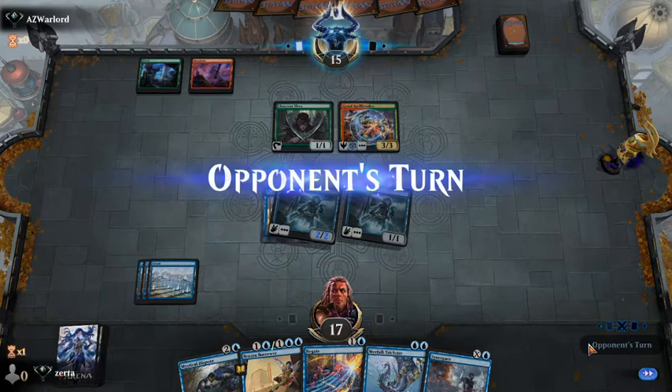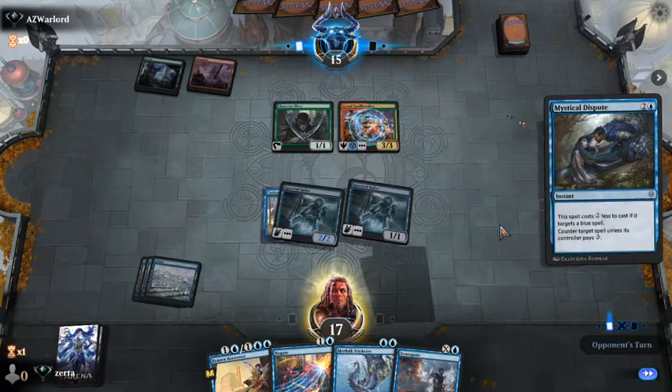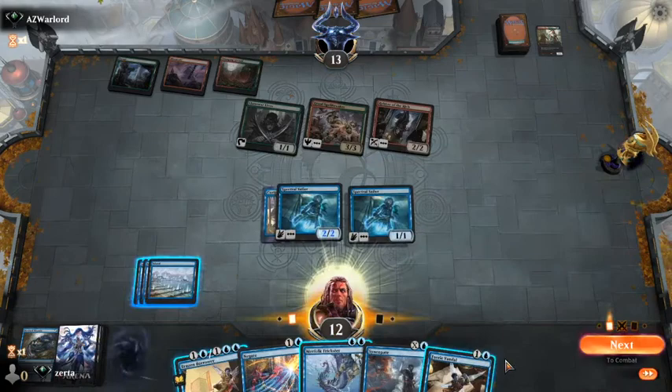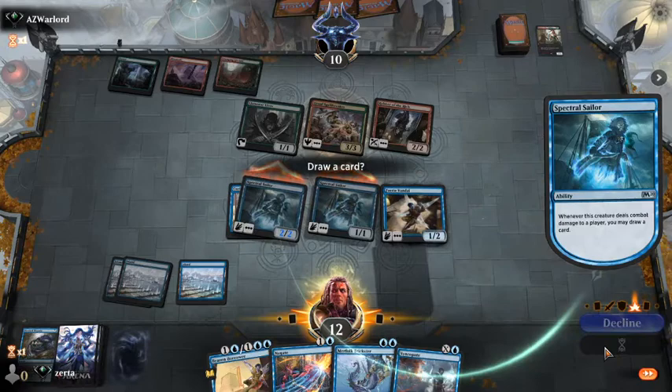Hold up Dispute and Syncopate — we'll Dispute that. We've got the lead and now we don't. We're going to do a Spectral Sailor. We'll try and keep up the race and deploy a good blocker for their Robber. Excellent — that's actually really good there.